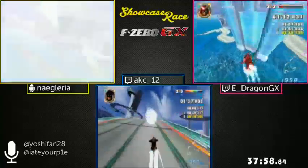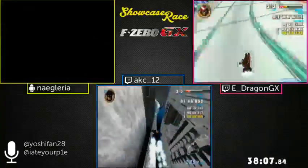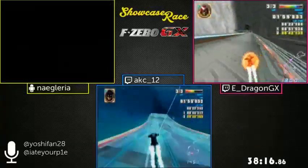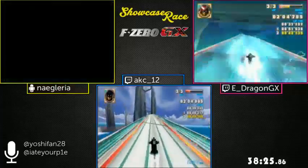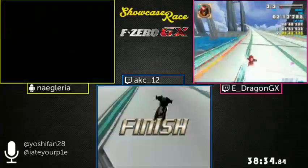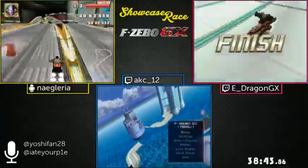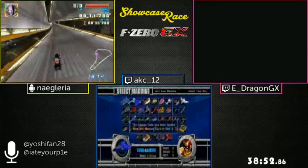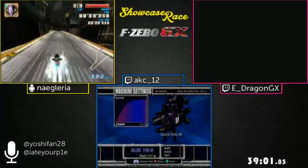Naguaria finished Ordeal first and actually crossed the finish line with a broken machine — this is commonly called a suicide finish or broken finish. After you lose all your energy and hit the wall, you break down and lose control, but you still have a few seconds to cross the finish line if you have enough momentum. When you break down you often get a big speed boost off the rails, so it turns out to be a speed strat. You just have to make sure you actually cross the finish line.